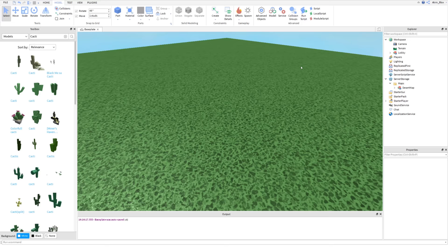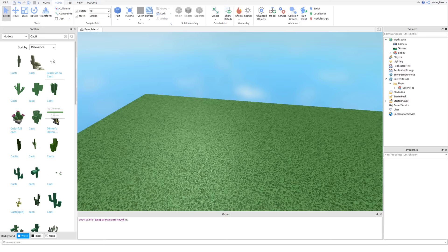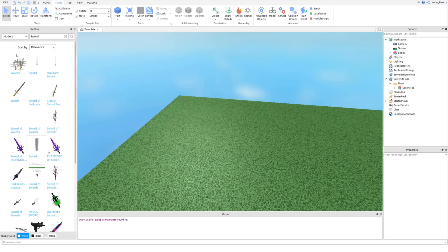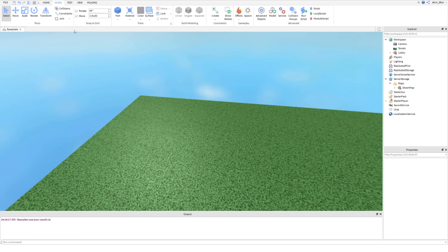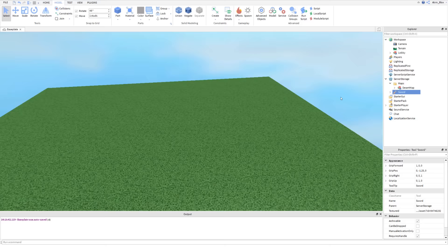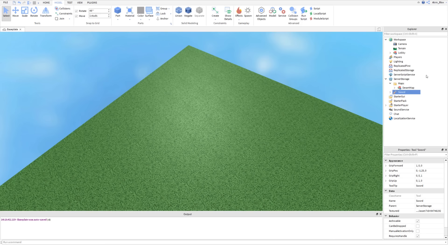Now we just need to insert a sword. To keep this series short I'm going to use a sword created by Roblox. You can find it by typing Sword in the Toolbox, but most of them don't work and some are outdated, so I'll put a link to the model in the description — you can take it, go to My Models, and insert it. I'm going to paste it in now. I'll take this sword and drag it into Server Storage.